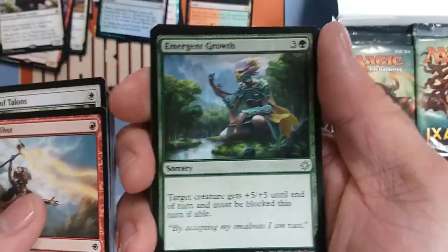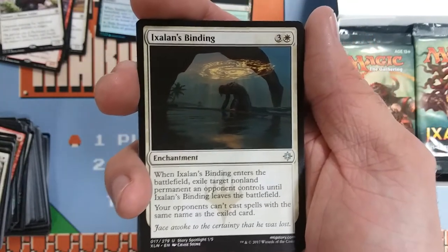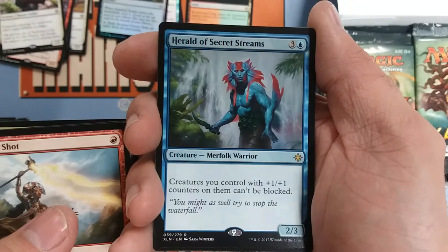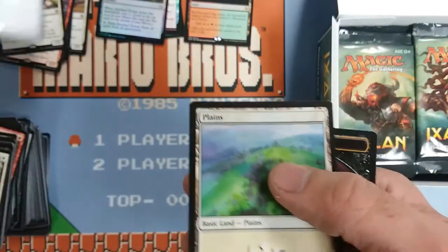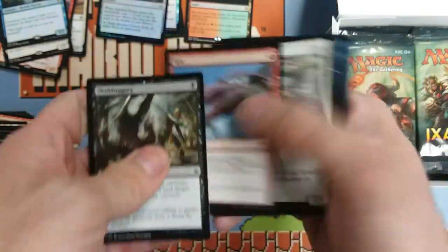Next up: Emergent Growth, Inspiring Cleric, Ixalan's Binding — this is a great uncommon O-Ring, and they can't replay copies or other cards of the same name while this is in play, so that's a pretty neat twist for just one extra mana. And Herald of Secret Streams is a merfolk warrior, two-three for four — creatures you control with one-one counters on them can't be blocked. Wow, that could just really end the game quite quickly. The four mana will keep it out of a lot of traditional merfolk stuff, but is there a lot of talk about merfolk in standard? It just seems like it's dinosaur fever right now.